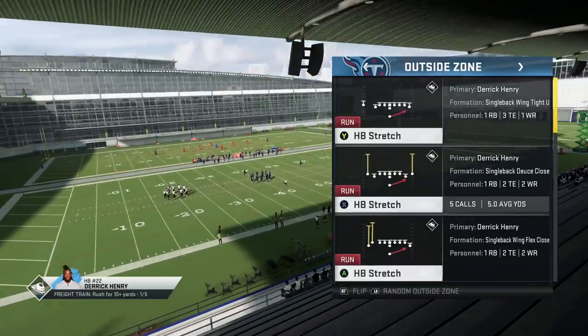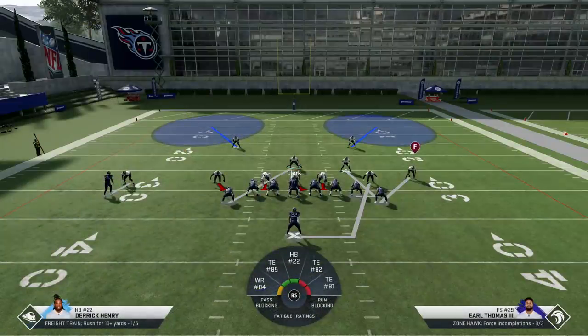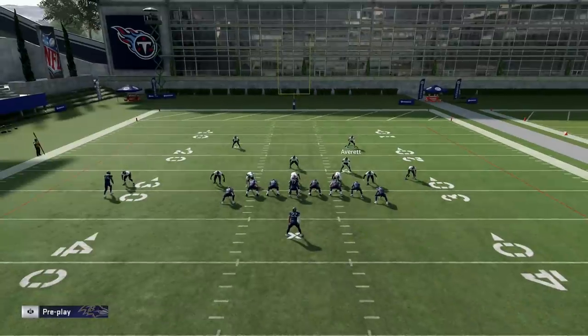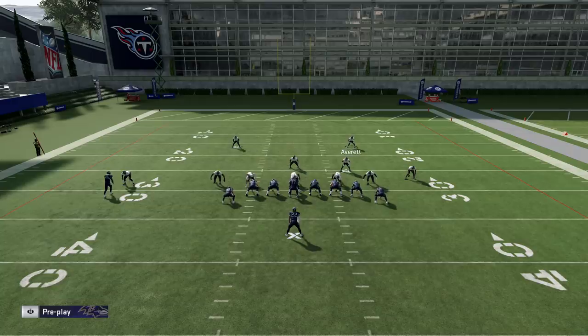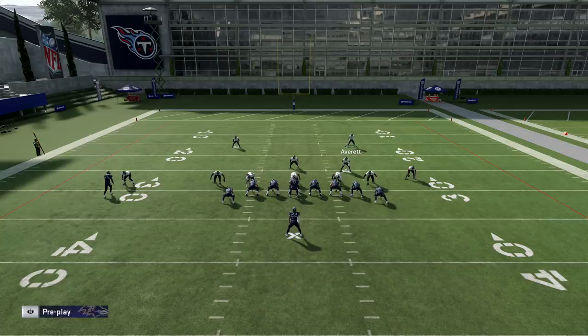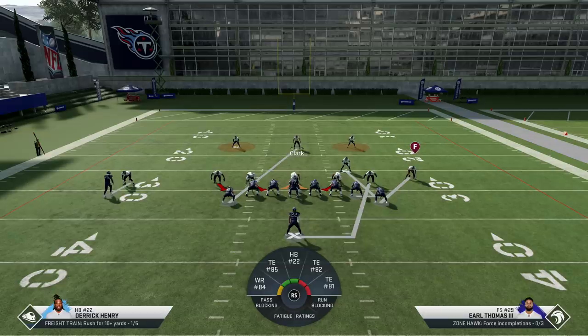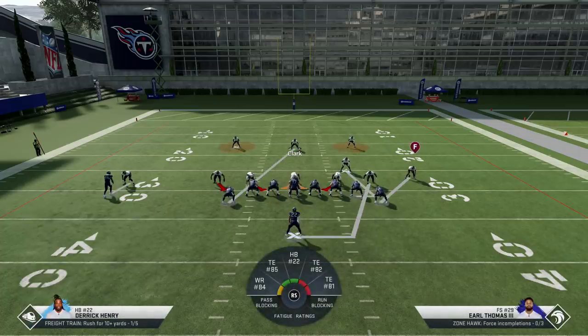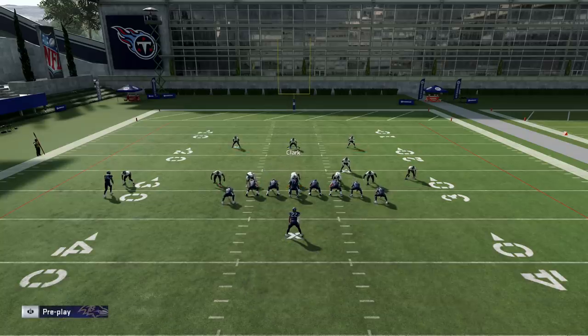We're just gonna run stretch plays and let the computer do its thing. The setup, from what I understand: spread the D-line, crash them down, put these two guys in QB Spy — so Thomas and Averett. Then bring up your middle linebacker. For shading, be careful — if your opponent picks up on what you're doing, you could get beat over the top. Shade over the top against fast wide receivers, shade underneath if they're throwing slants or whatnot.